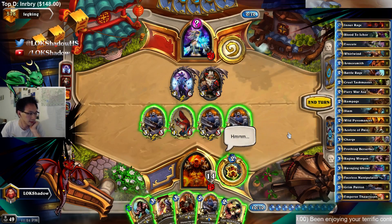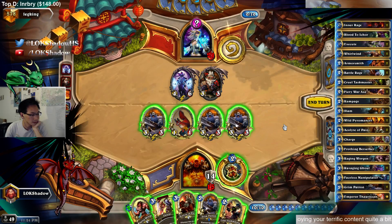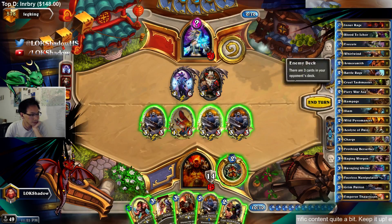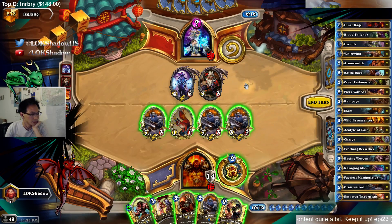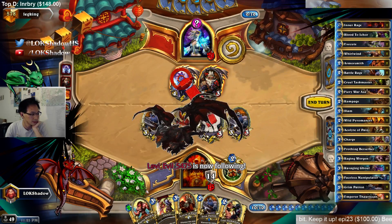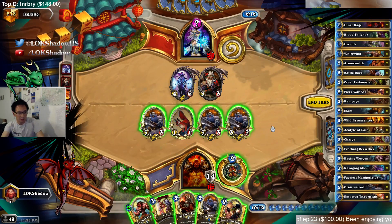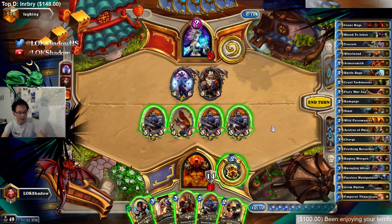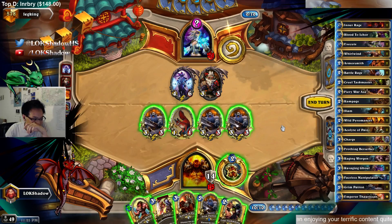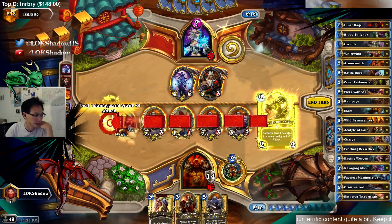I'm a little bit hesitant about going all in with the Worgen until I'm sure he doesn't have Deathwing. I really hope he doesn't have Deathwing. Well, he pings — so that's not Deathwing. 5-5! We still have the Taskmaster then. We think he has a Taunt. We have to put him at 17. Hopefully he doesn't have a second Reno. Can we just go for it, pop the Ice Block, and just assume he can't clear the board? The other option is just go for Fatigue, but if he gets a Taunt in the way we're screwed.